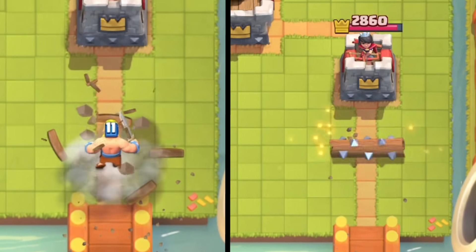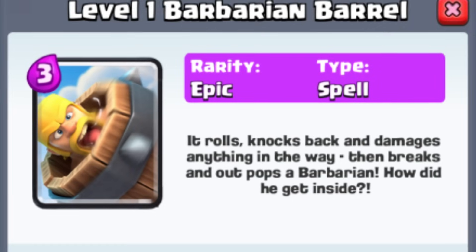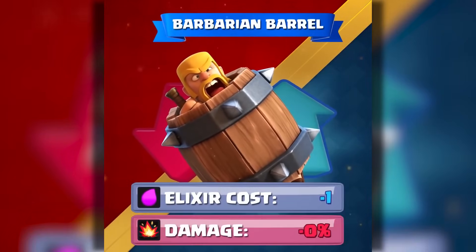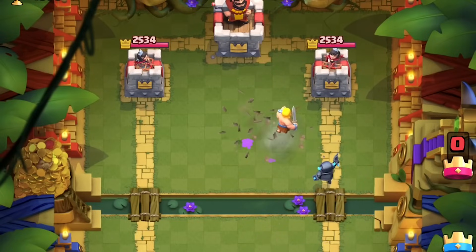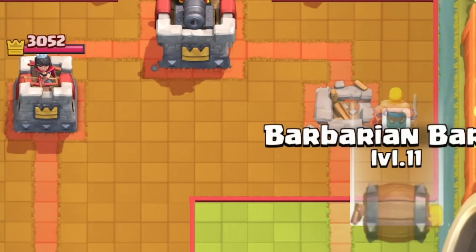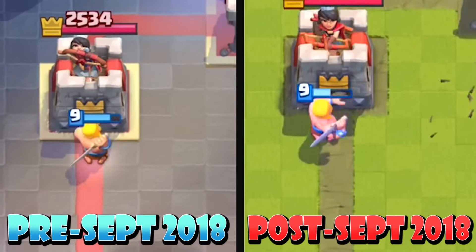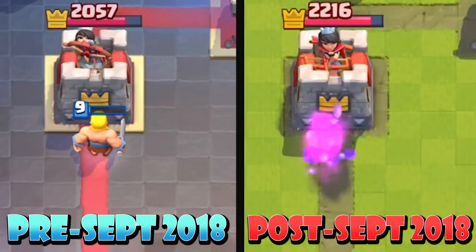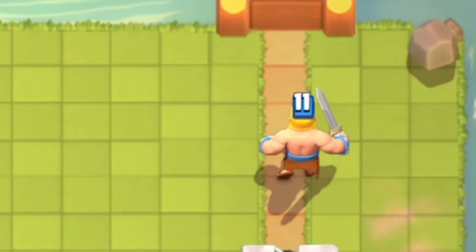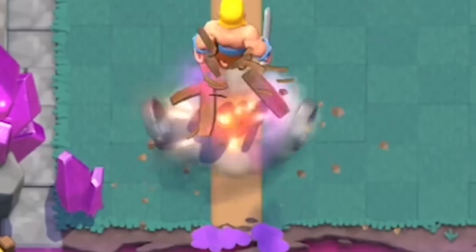If this card was going to be a true competitor to the Log, it was clear it would need an Elixir reduction. Supercell got the message that the Barbarian Barrel just wouldn't be able to compete at 3 Elixir — the cost was too much. So on September 3rd, 2018, the card was reworked to 2 Elixir. In return, Supercell reduced the damage by 9%, completely removed its knockback ability, and reduced the range from 7 tiles to 5 tiles. This meant it couldn't deal Crown Tower damage anymore, and if placed at the bridge, the Barbarian would only get 2 hits on the tower rather than 3. But the card could still kill Archers and Princesses for a positive Elixir trade — it could now kill cards even the Log couldn't for a positive trade, and it still spawned that bonus Barbarian.